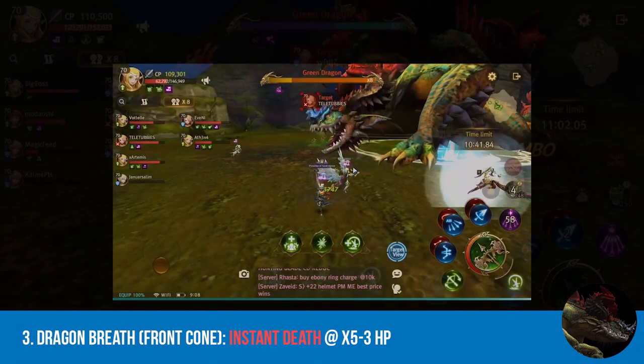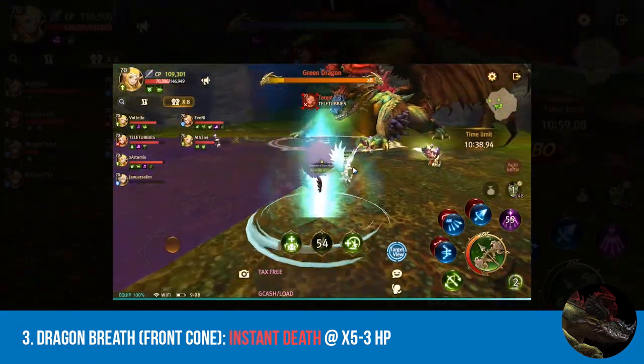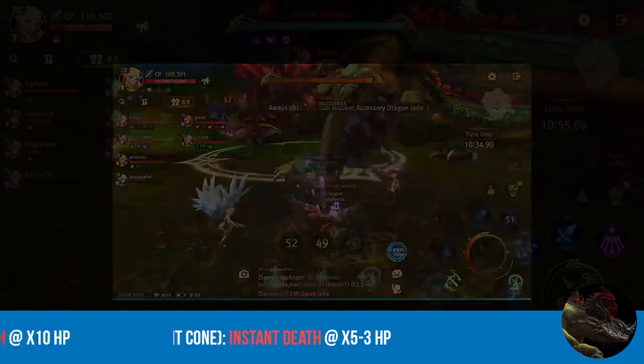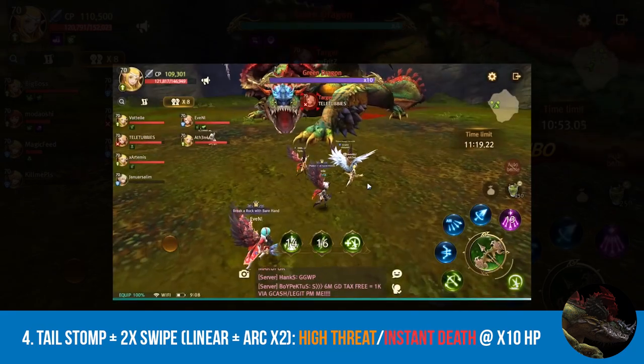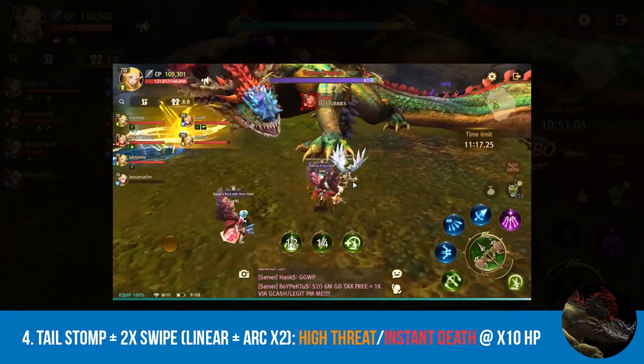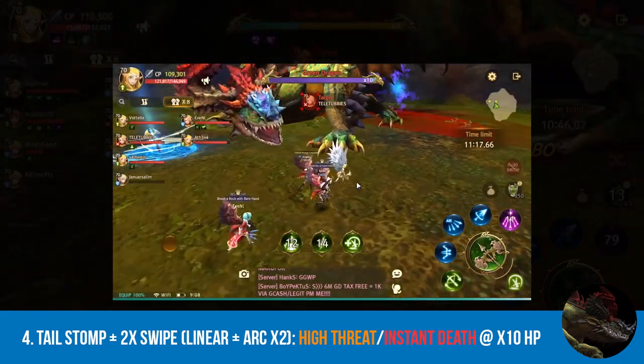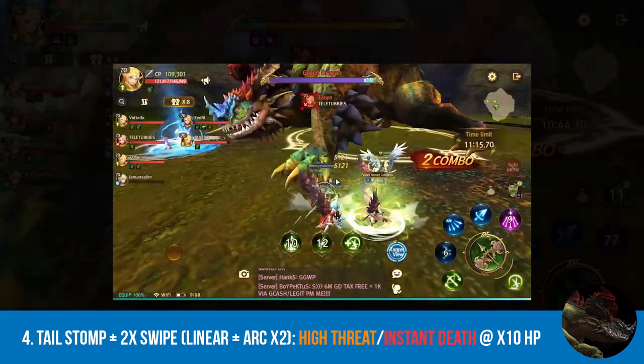Third is the dragon breath. I cannot stress how important it is to attack from the belly. Fourth is the tail stomp plus double swipe. Please stay in the belly, and never attack from the tail if you can manage it.